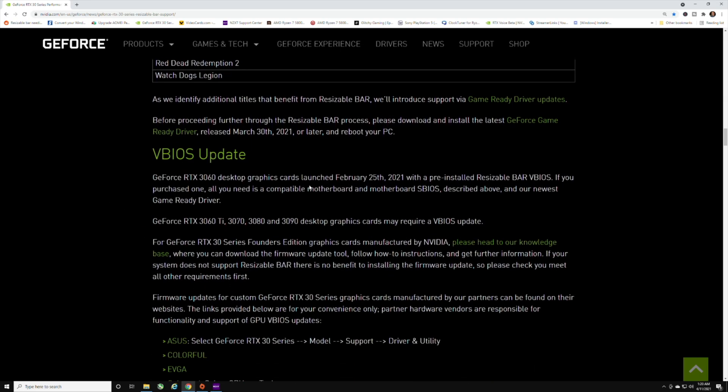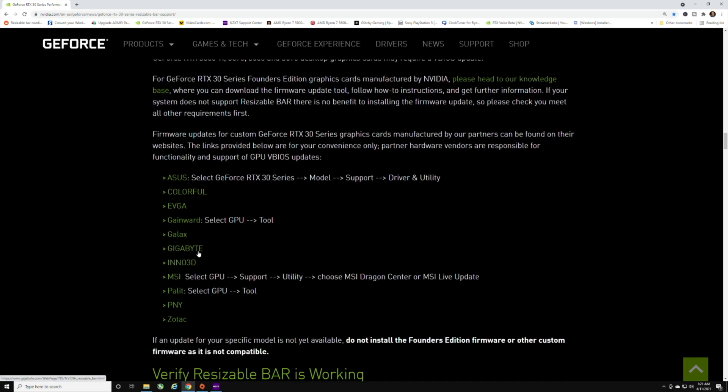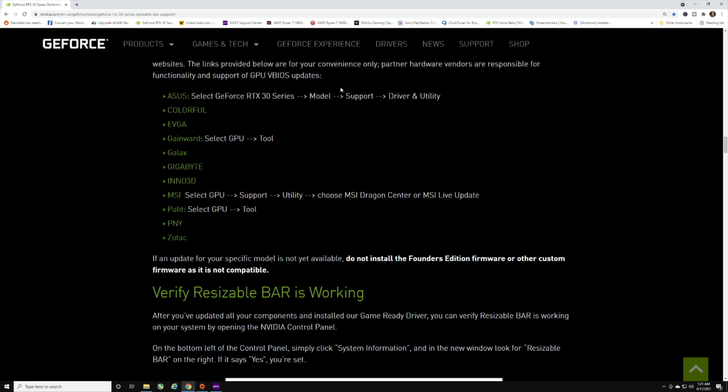For the VBIOS update — updating the actual BIOS on your graphics card — this will be determined based on the manufacturer you have and whether updates are available. For MSI, we have to update through the MSI Dragon Center software, and I'll show you what to do through that. If you have a Founder's Edition, you can update that BIOS through NVIDIA directly.